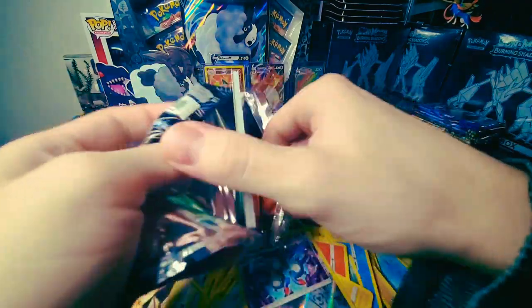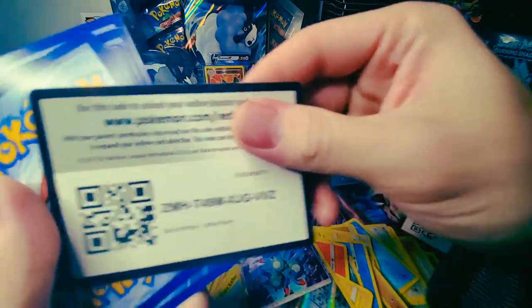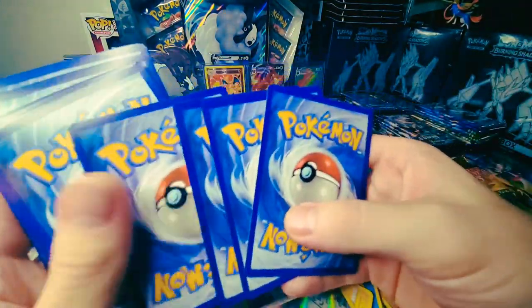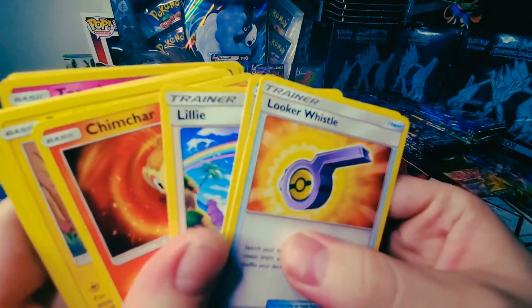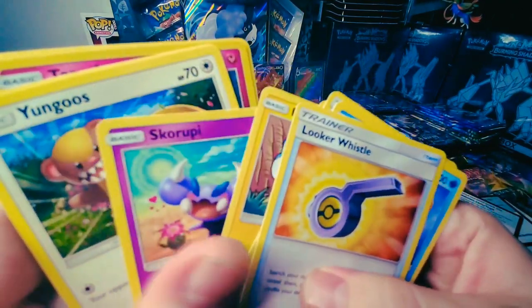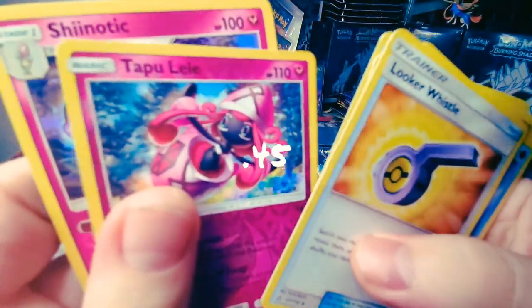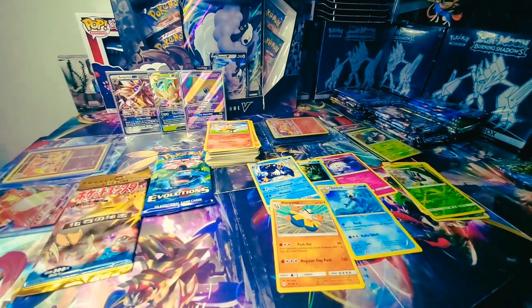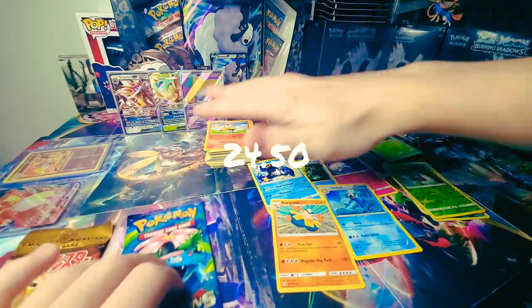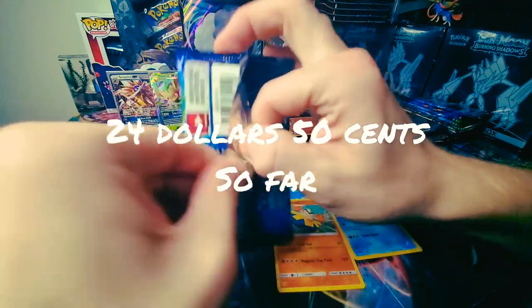Chimchar starting us off — can we get another white code? We cannot. So we got one pack left. We'll save that white code for Evolutions where it really matters. Got Electric energy, Looker Whistle, Floral Crown, Lillie, Chimchar, Passimian, Skorupi, Yungoos, Turtonator, Tapu Lele, and Sableye. If any of you are wondering, this is what came out of that so far.